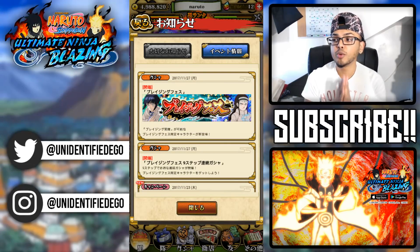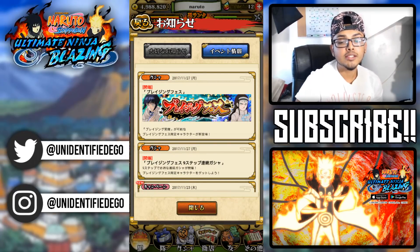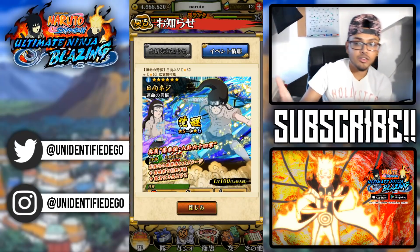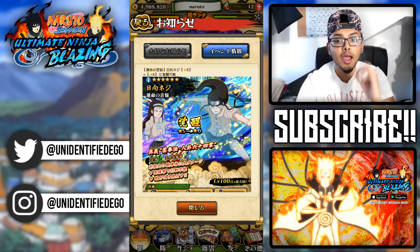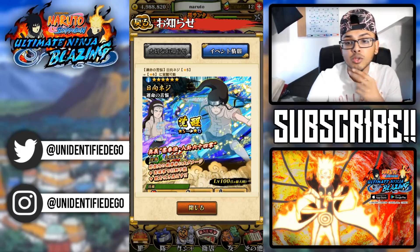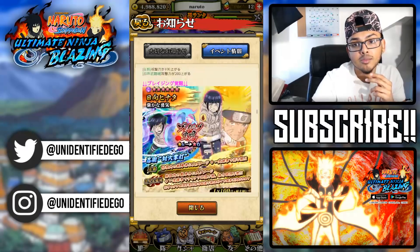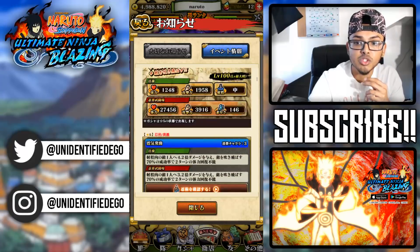Alright, what's popping everybody, thanks for checking out the video, it's your boy Ego. Today we're going to take a good look at Hinata and Neji, the new blazing awakenable units that are out for JP right now. We're going to look at these two units, break them down, and basically cover whether you should summon or not for this banner.